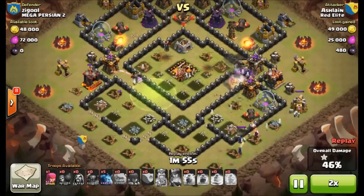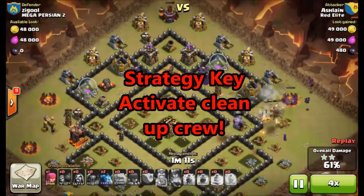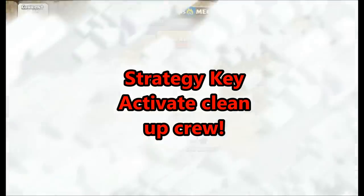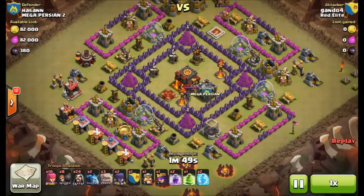As you can see, I do have plenty for the 50 percent. In fact, I am going to use the cleanup crew. Strategy key: activate the cleanup crew. I am going to get 70 percent with that cleanup crew. Let's go on to the next attack by Gondo.